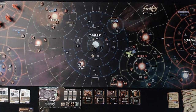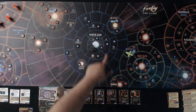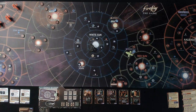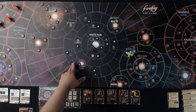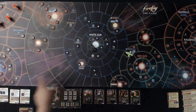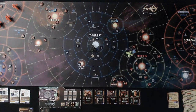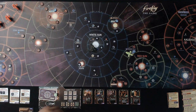We have crew that we've hired and I've already hired my initial crew. These crew go on missions with us and help us complete misbehave cards. We're going to get money and go across the 'Verse. There are basically three different types of locations: Alliance space in blue, border space in yellow, and rim space on the extreme edges.